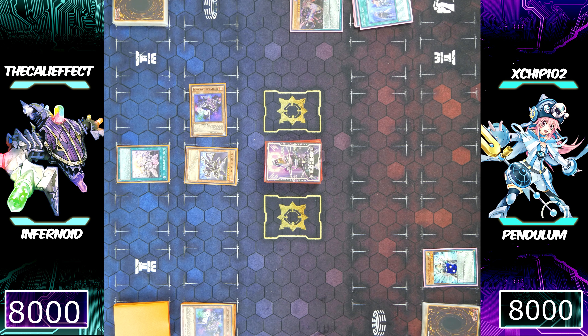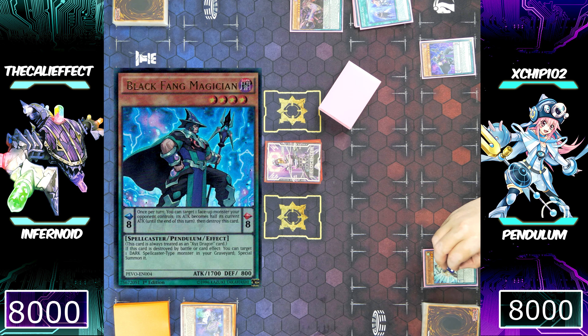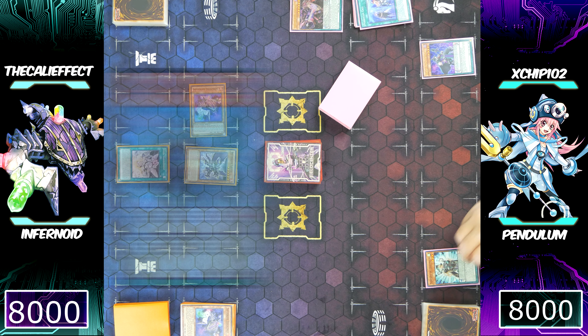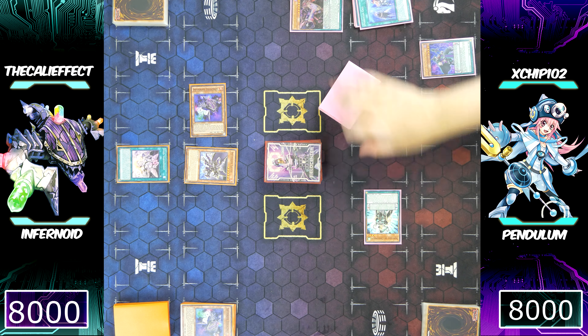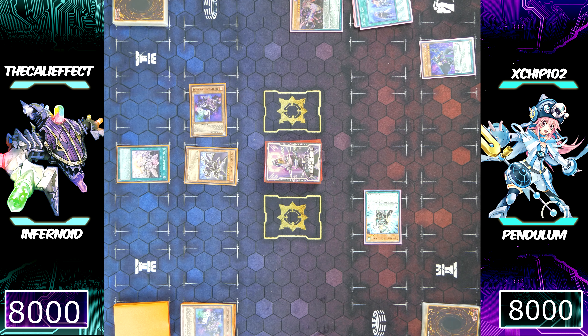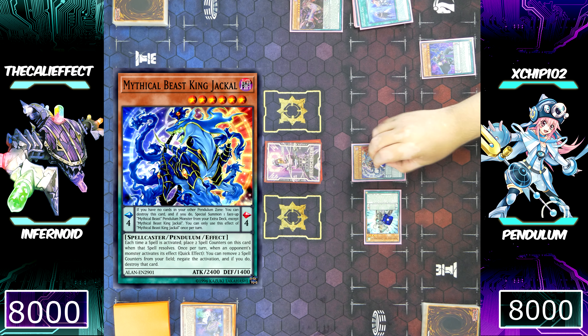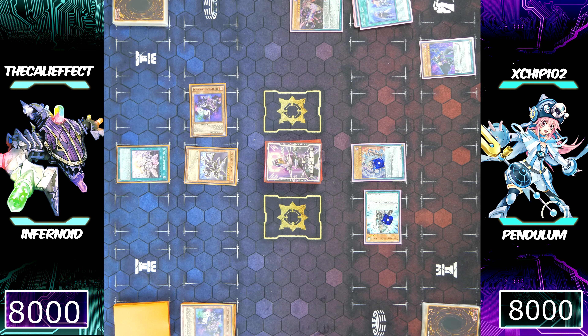After the decks have been shuffled, Chip continues his turn by activating Black Fang into his Pendulum scale, putting three spell counters on Servant of Endamian. He then preemptively uses Servant of Endamian, special summoning that monster to his side of the field. He'll summon a monster that retains spell counters — Mythical Beast Jackal King. Both monsters now have a spell counter, and Jackal King can negate a monster effect.